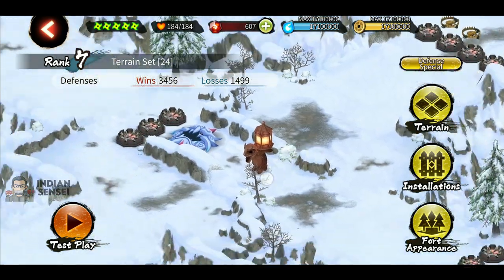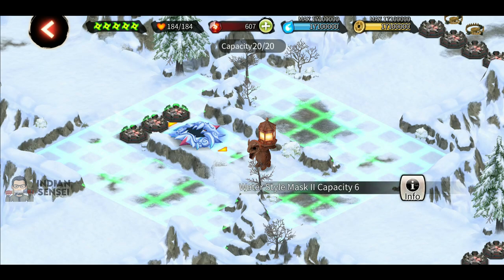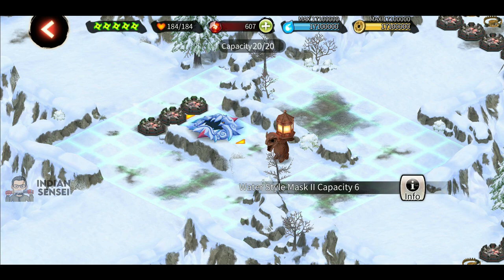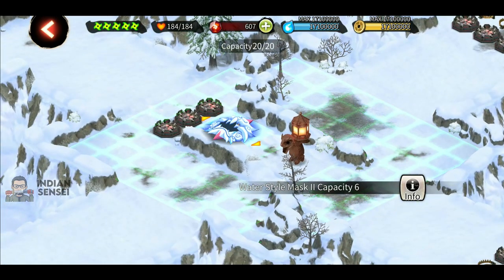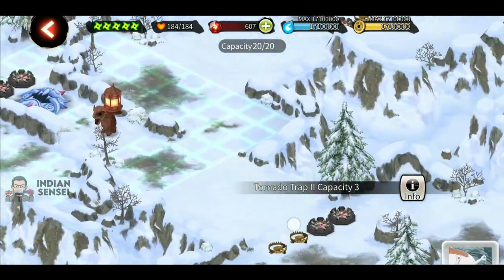Let's start with the first room, which has an installation that protects against ninja ultimate jutsu — enemies will have to use basic attacks to destroy it. We are using this blue water style mask which creates puddles that throw enemies to different rooms — it almost works like tornado traps. The white one throws enemies in the same room, similar to level 3 and level 1 tornado traps. This is followed by three tornado traps, because supporters will run towards the installation to destroy it and get separated, and even if they destroy the blue one by hand, they will get thrown away to any room possible.